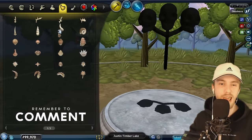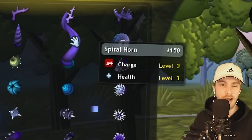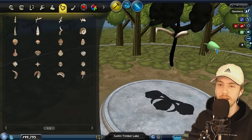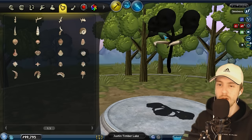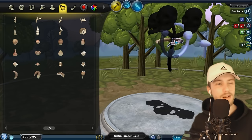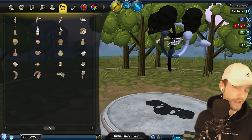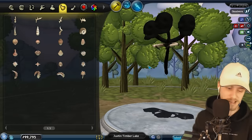Now for the ribcage. I believe I want to use these parts right here — the spiral horn. There we go, yeah, that looks like a ribcage. Although it's not really curved enough. There we go, yeah that looks great. Fantastic. How many ribcages does a person have? I'm assuming that the Wither has just as many ribcages as a human.